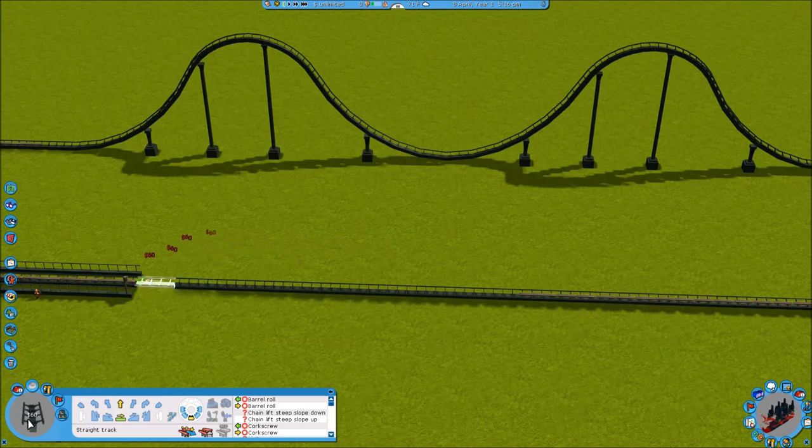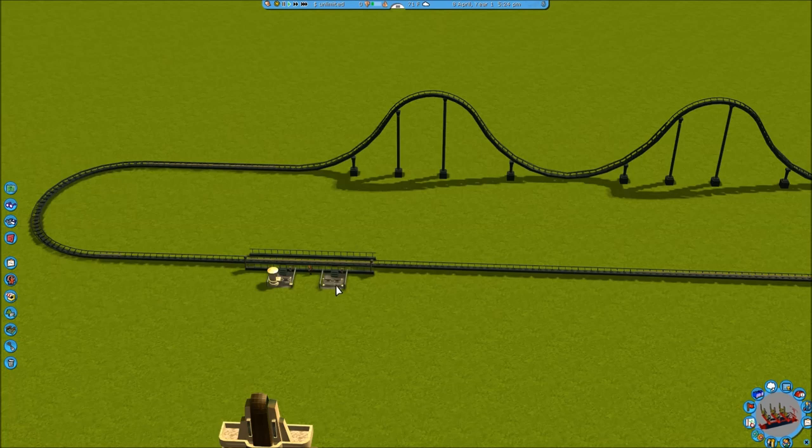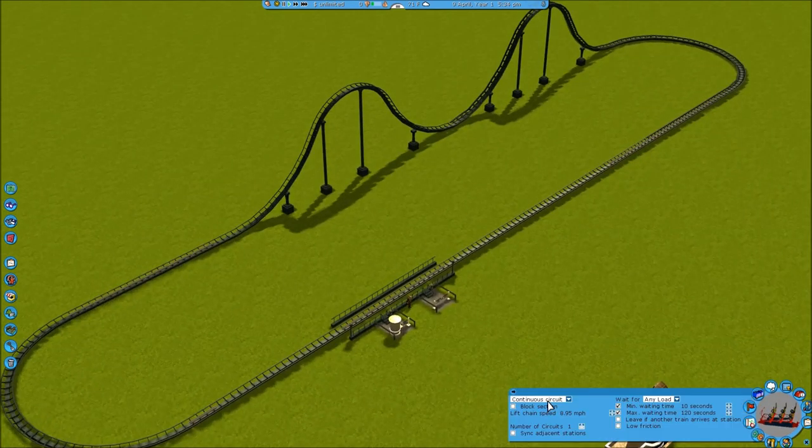From there you could add a second station if you wanted to, or maybe a second block section for holding more cars. I'm just going to make it go straight ahead right to the station. Let's go ahead and put down the entrance and exit, and I can show you what we want to do next.